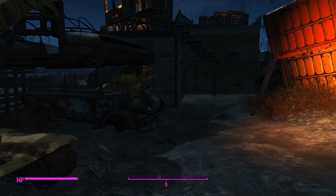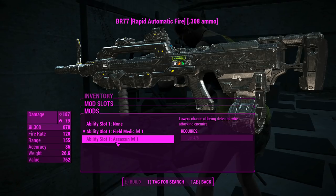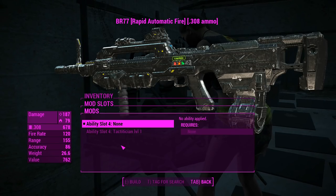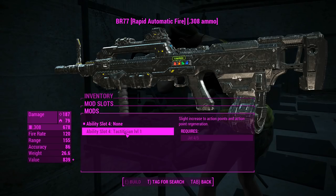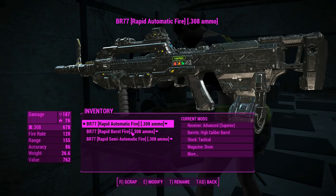Let's quickly hit a workbench and see what we can get out of this. We've got more in slot one — we can have Assassin Level 1, which lowers the chance of being detected. Hell yeah, that sounds really usable. Slot four: Tactician Level 1 — slight increase to action points and action point regeneration for some Jet. So looks like that is the basic rundown of this weapon.